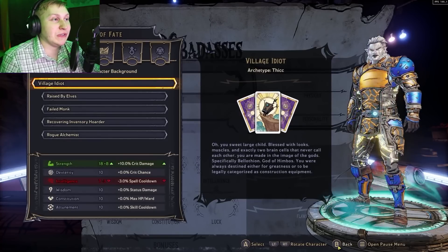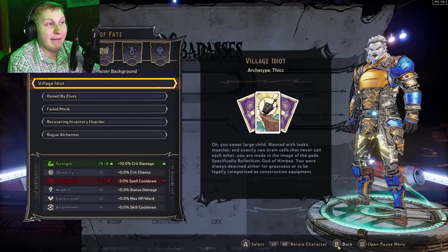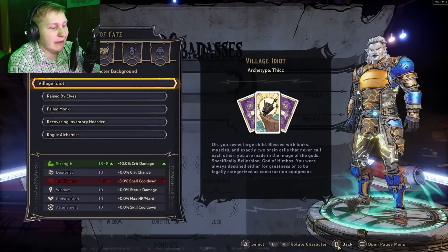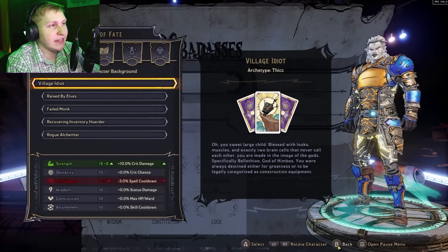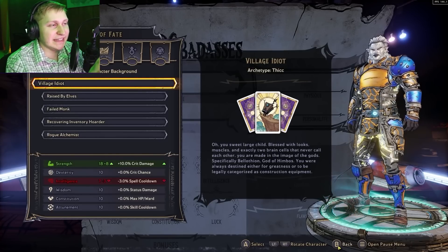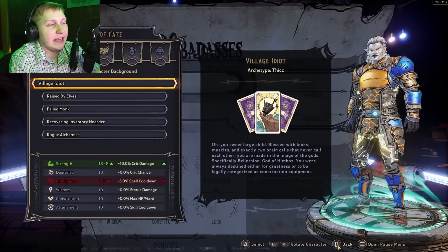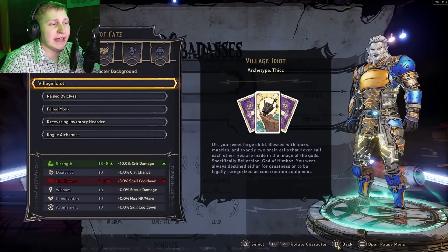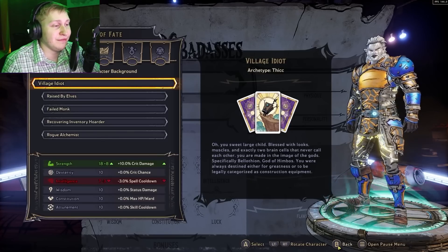Eight points into strength gives you 10% critical hit damage, and that might not seem like a lot, but critical hit damage is really significant. 10% right off the bat is huge — that's going to increase your damage on crits up to around 20% in total when you factor in multipliers. You getting this 10% critical hit damage is going to increase your total DPS by a lot. So make sure to get this right off the bat. If you chose anything else, I'm sorry to say, you're not going to get as much DPS as anyone who picked Village Idiot.